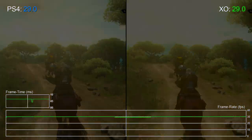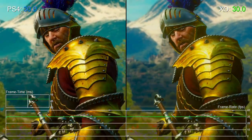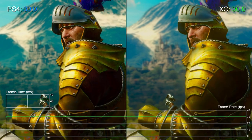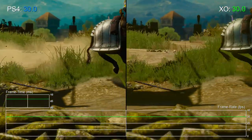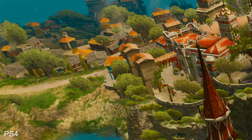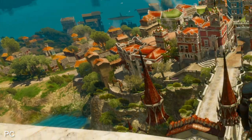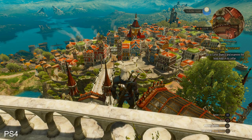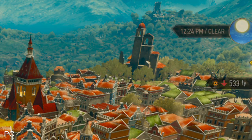We already know this new Toussaint region looks incredible on PC, barring some occasional pop-in, but let's look at the PS4 version by comparison to see how close it gets to PC's best settings. This is an overview of the main city on PS4, but moving to PC you'll notice shadow draw distances are much broader. PS4 retains some key shadows from terrain itself, but from this distance PC adds more shadows from trees and building arches. In this sense, it's a very similar technical setup to the base game.